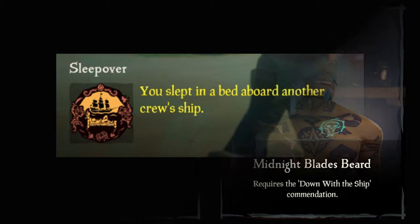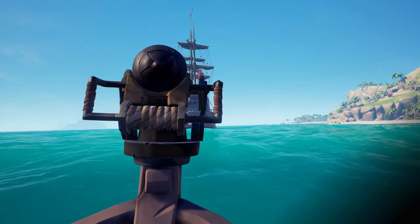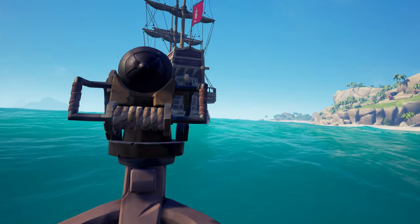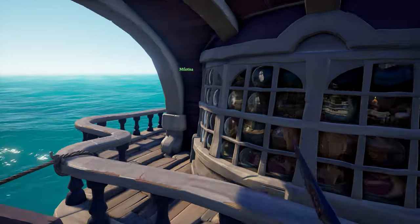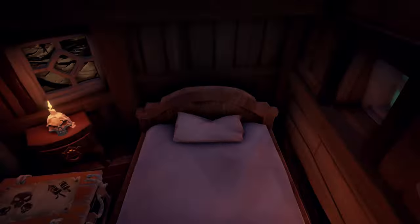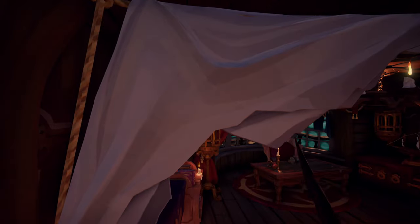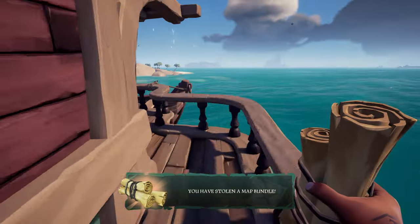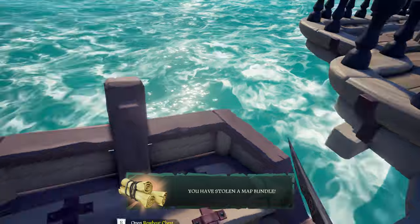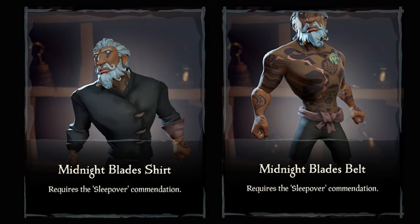Now the next four commendations might be a bit harder to get because they involve other crews. The Sleepover commendation: for this one, you need to sleep in a bed aboard another crew's ship. Two ways you can do this — first, approach a crew doing voyages on an island and sneak your way onto their ship to take a quick nap. It might be easier to sneak onto a sloop or a brig, since a galleon crew mostly has one pirate staying on the ship to watch the horizon. The second way is fighting a crew and taking a quick nap when they're all dead, or use a rowboat since they're harder to spot. Once you've completed this commendation, you'll get Midnight Blade's Shirt and Belt.